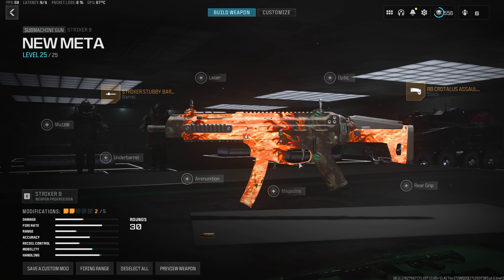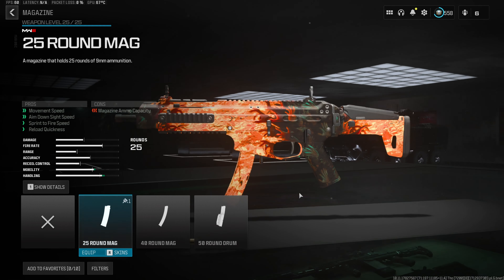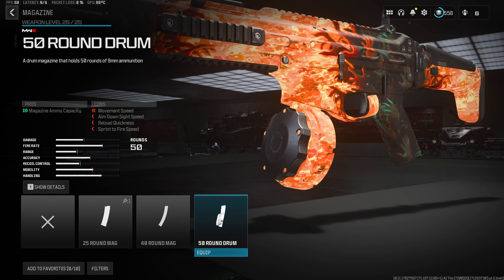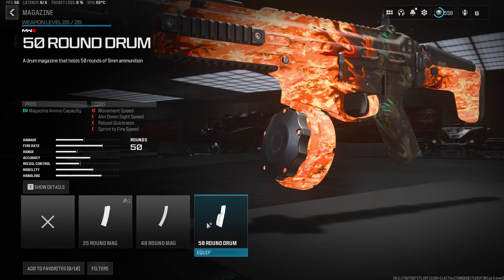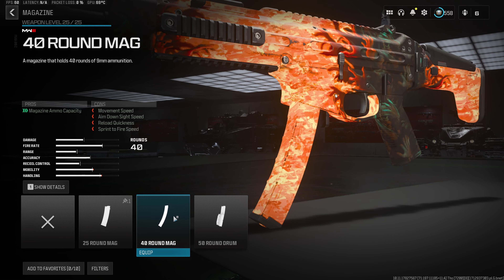For the third attachment, this gun does have one of the fastest fire rates out of any of the SMGs, so we definitely want to throw on the 50 round drum, making this thing a lot more reliable for fighting multiple enemies at once. If you would like a bit better handling and mobility, you can also run the 40 round mag, but I do find you run out of ammo pretty fast.